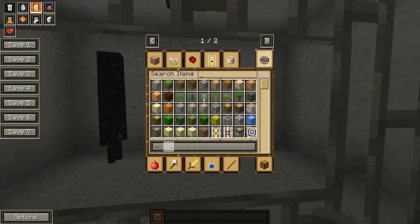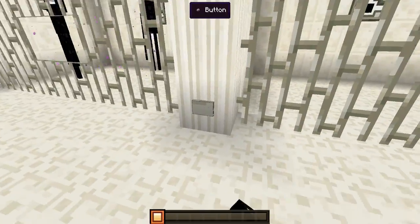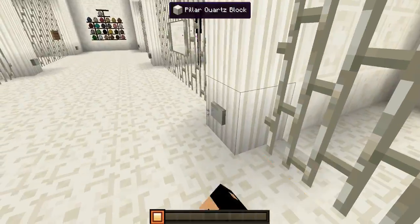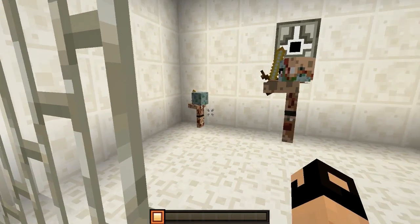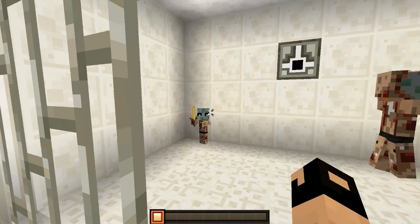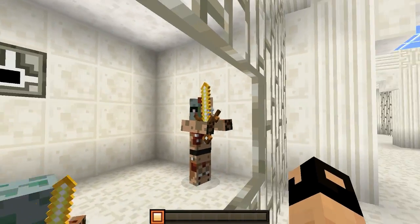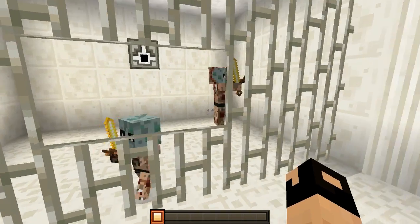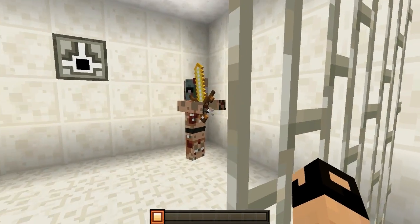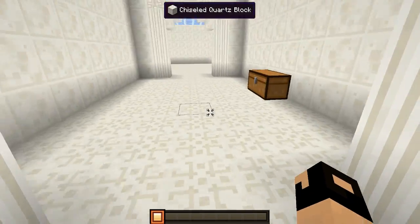Let me bring out another one. That's what the enderman looks like. Then we have the zombie pigmen — oh, that's a baby zombie pigman. Let me bring out the other one. They look pretty vicious. The baby ones are a little bit different — they don't have the flesh over part of the eye like the adults do. Those are the zombie pigmen.